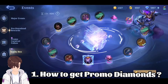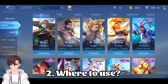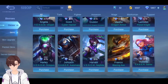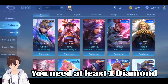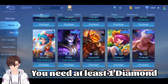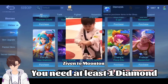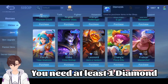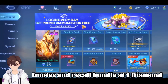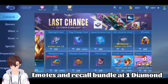You have to collect them here. On the first day you have extra promo diamonds. In the promo diamond event, you can purchase any skin in the shop — there is a catch: the promo diamond will give a 99% discount, but you need real diamonds too. You can also purchase emotes and recalls, but you will have a minimum of 1 diamond cost.